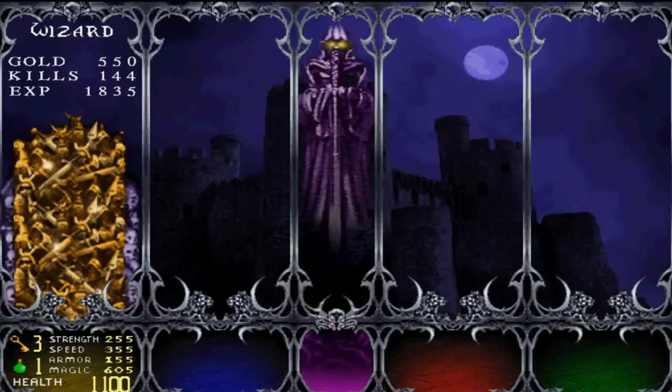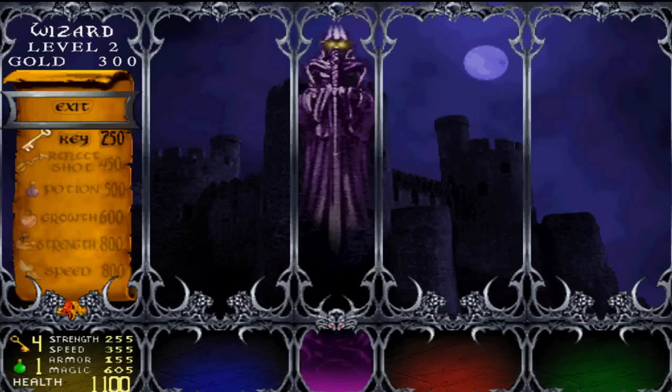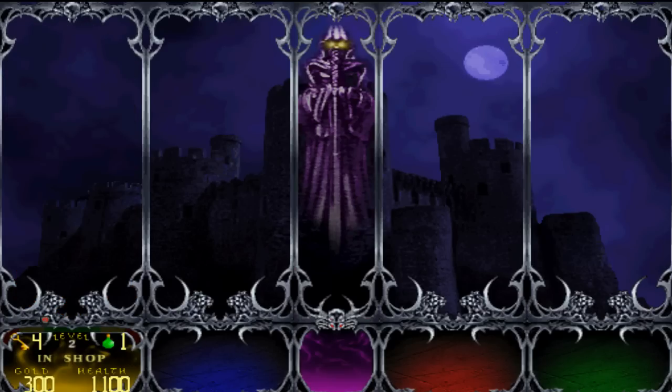It calculates it all out. With your gold, you can buy stuff. I never buy any of this stuff — I basically just wait for strength and speed increases. And I accidentally just bought a key. I apologize.